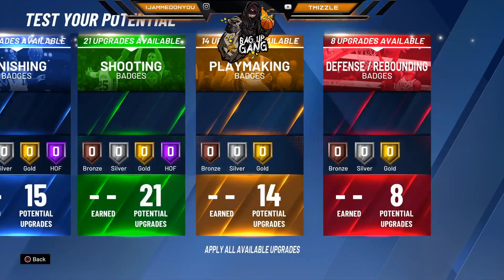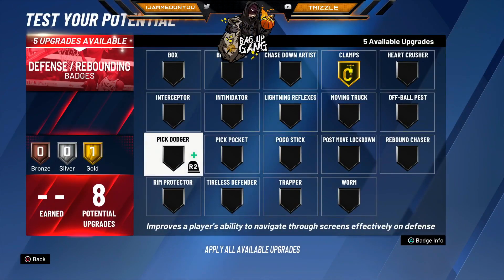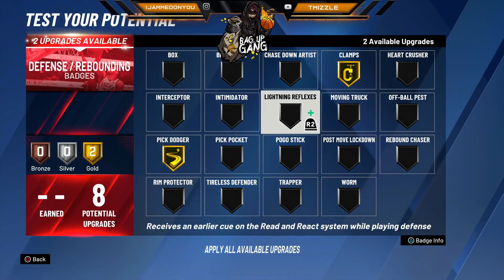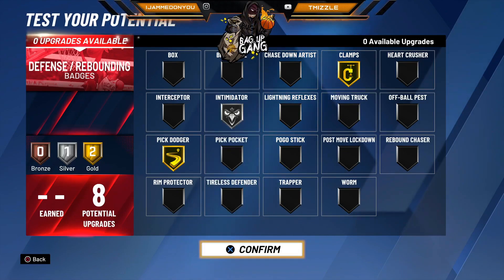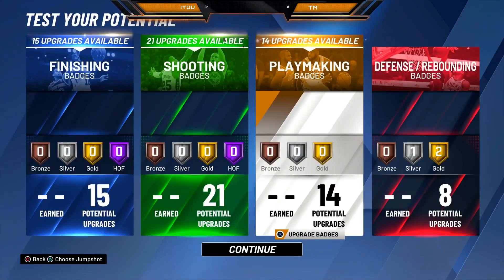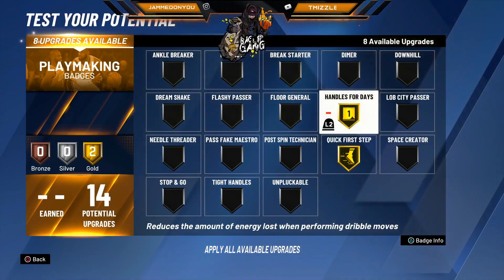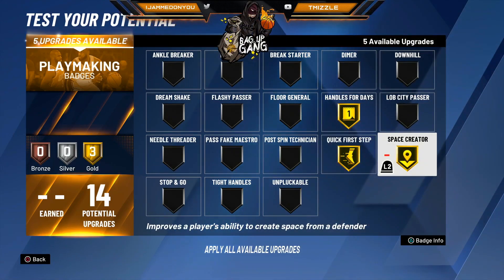We're testing the build at 99 overall. I've got 8 defensive badges — I don't know why anyone would go under 8 because you need pick dodger and you need clamps. For playmaking, quick first step is a must, handles for days is a must, and everything else is personal preference. I'm going with Spacemaker — I feel like that's the best ankle-breaking badge in the game.